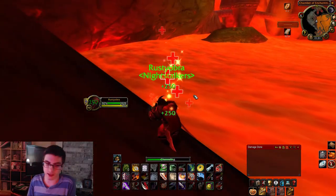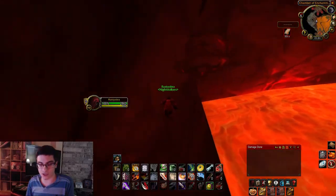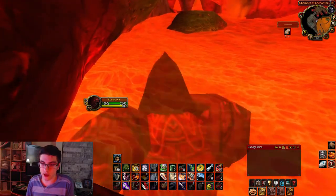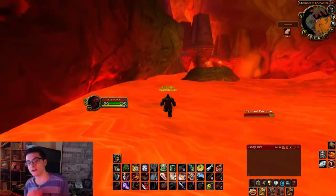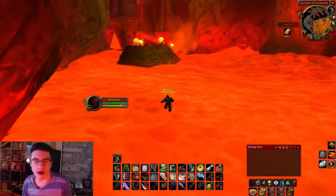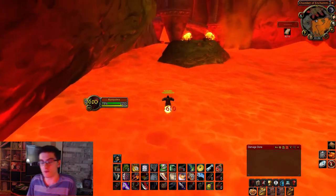Until you eventually get to this little cliff lip here. Make sure you top yourself off if you take any damage. Try and go as high as you can, and then once you're here jump right into the lava. If you have any speed boosts — I forgot to mention — use those here, as this is the longest jump.